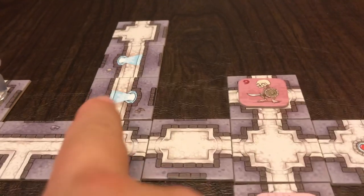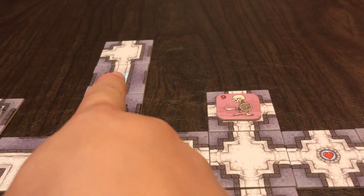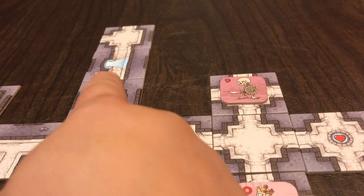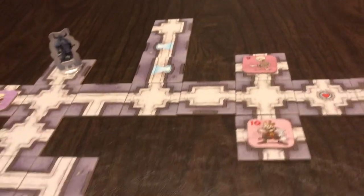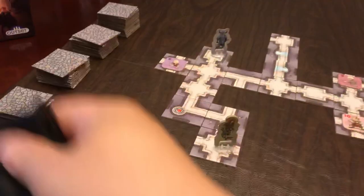Here's another quick thing — this symbol means you can teleport to the other tile that happens to have that same symbol on it. But in this instance, randomly drawing these tiles, it appeared right next to it, so that's kind of useless this round. You've got your piles of tiles and your bag of monsters and treasure chests.